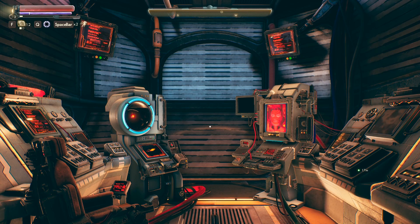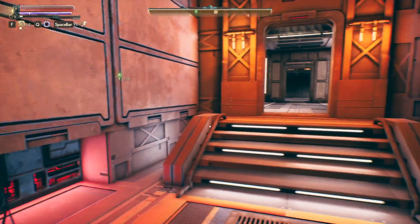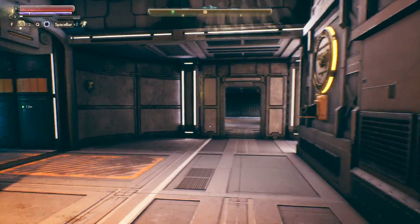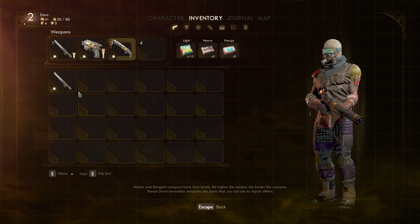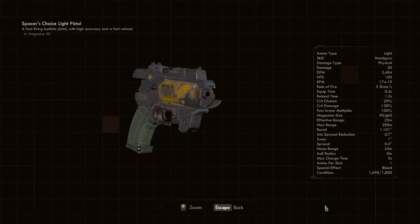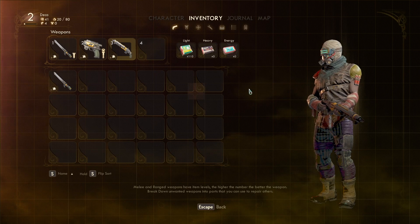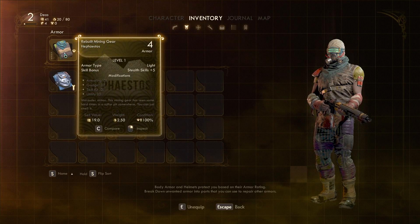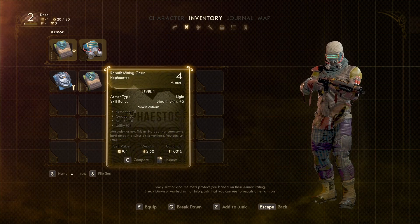Hey folks, this is Deco here, and welcome back to the Outer Worlds. I spent some time between episodes familiarizing myself with both the controls and the interface and the frankly overly complex mechanics system for weapons and armor and stuff like that. There's all these different weapons and armor types, reload times, crit chance, damage types, ammo. We'll go through everything kind of as we come along it.